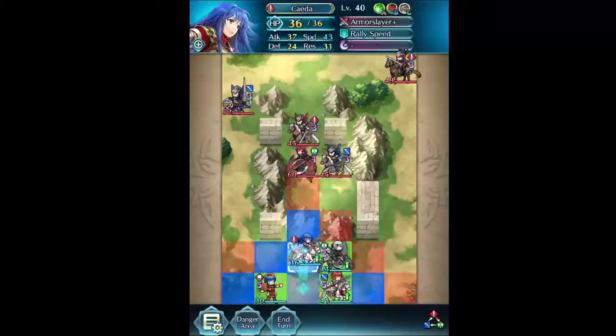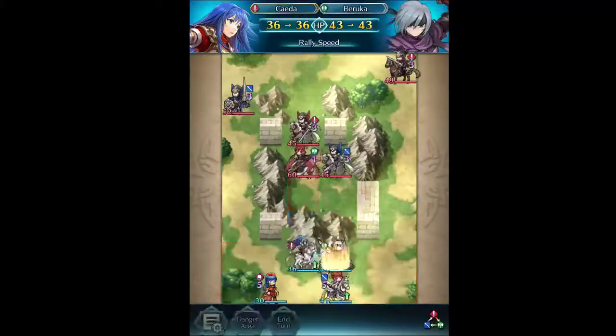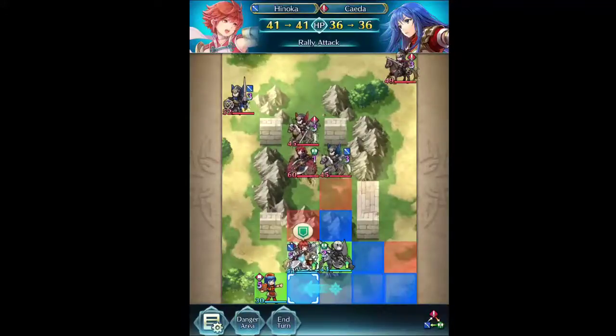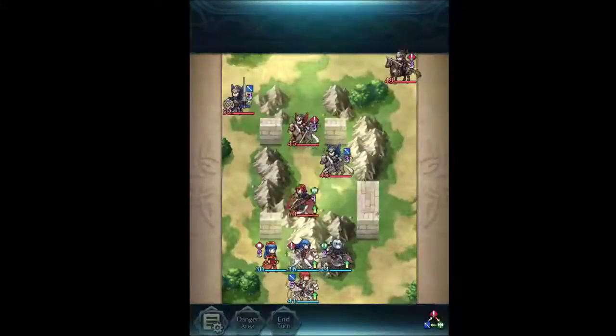So first thing I'm going to do is try and bait this out. We're going to rally speed here - I don't think it really matters. He's going to double me, the lance user. Mikalis moves first - he is the featured character. So I'd have to rally attack on Keita and move Liliana in position to try and counter him once he moves up.